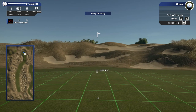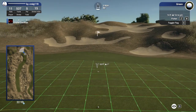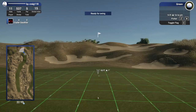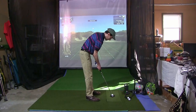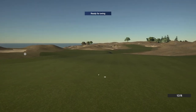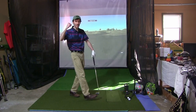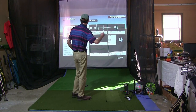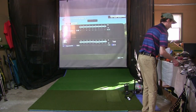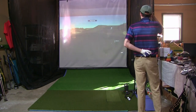14-footer for birdie here. Looks like we got some left to right at the beginning, then it goes down a hill at the end — going to be tough to hold it by the hole. Let's see if we can get this lined up and give ourselves a chance. It's up, it's on the way — I don't think it's quite the right line. Oh, it does! Lips in the edge — let's go! Another birdie. Back-to-back birdies to start the back nine. I didn't think that was going to come back — just had a little bit of movement at the end.